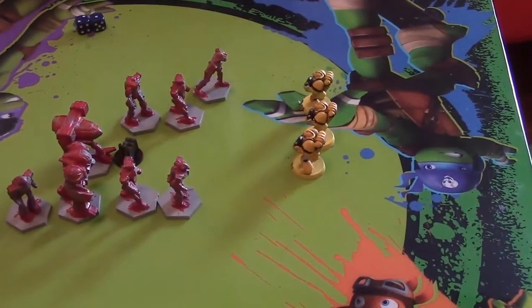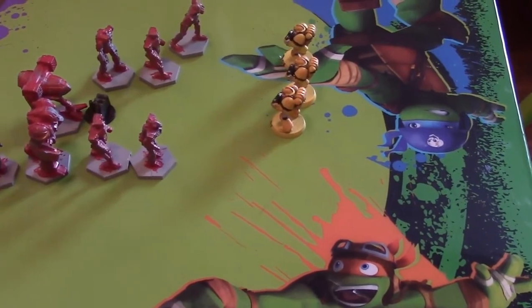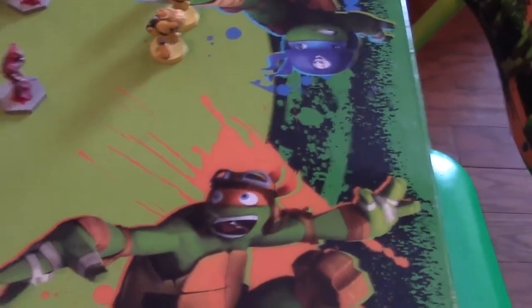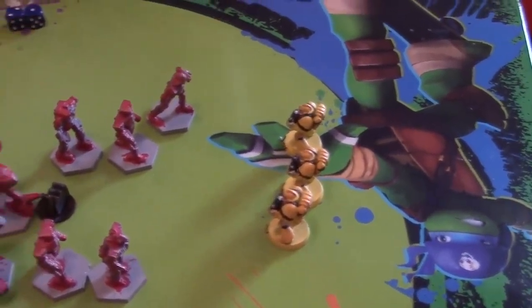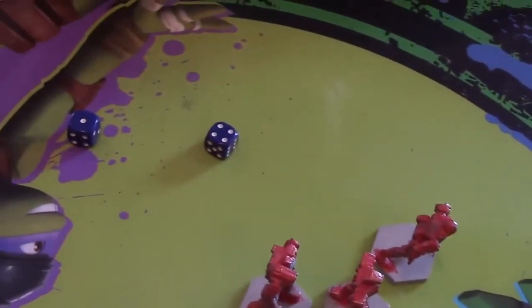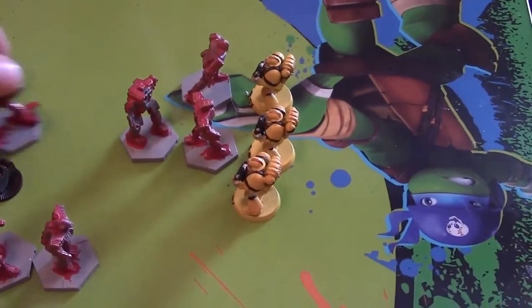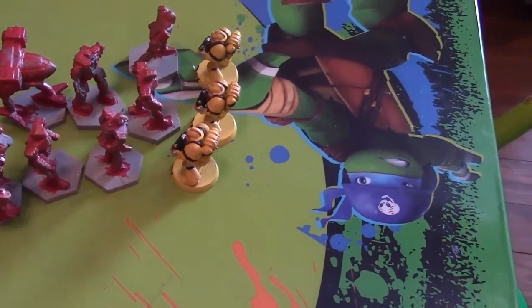We're going to the assault phase for Team Red. I'm going to Overwatch with my 3 guys. I got 2 hits — but that's Overwatch, you need 6s to hit, so no hits. LT rolls 2 dice to see if he can get his 3-inch charge — he got 5, he's in! Move everybody up. LT says, 'You're so dead, Daddy.' I think I'm going to win.